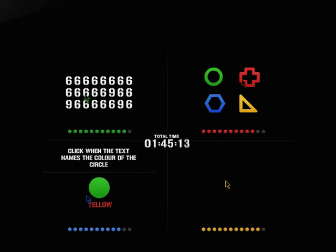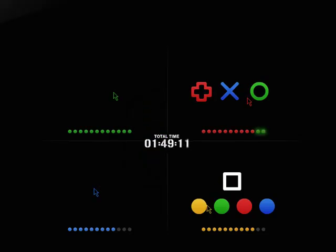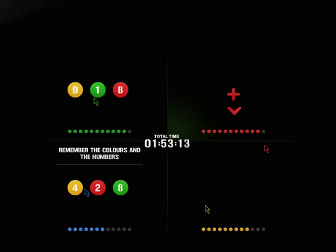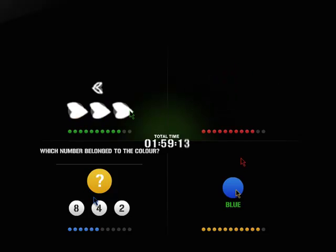Click when the text names the color of the circle. Correct, green, status increased. Correct, green, status increased.